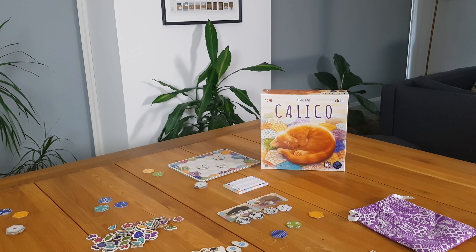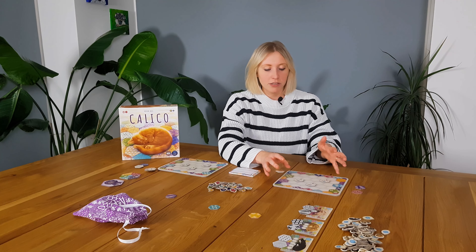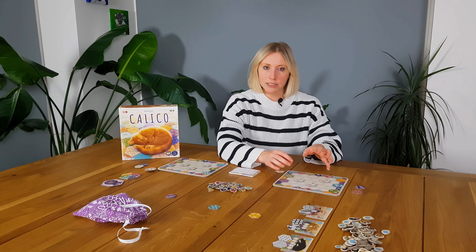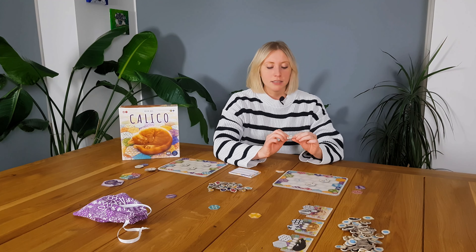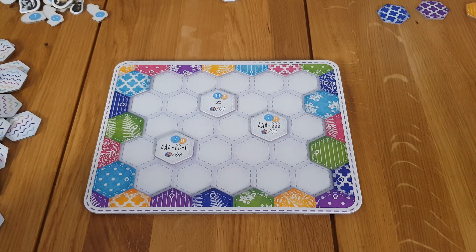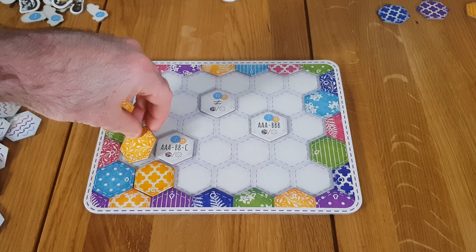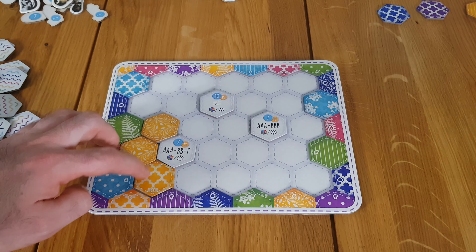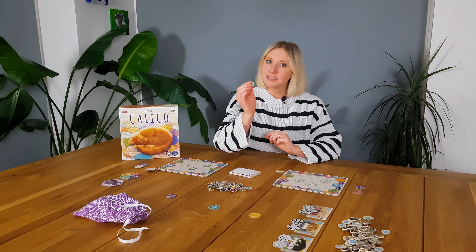You can score in three different ways. The first is by completing the objectives on your quilt board. These require you to put combinations of colours and patterns around them in certain ways. For example, one objective says A, A, A, A and then B, B — meaning you can have four of the same colours or patterns and then two different ones representing the B's. There are lots of different combinations of these sorts of objectives. The other way you can score is by placing colours in groups of three, and then you'll get a little button to represent some points.